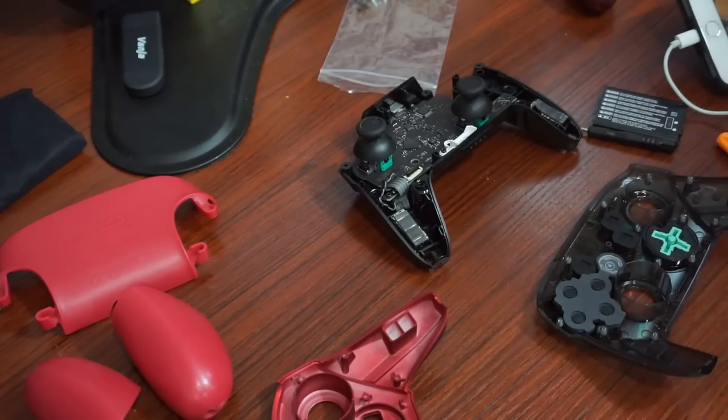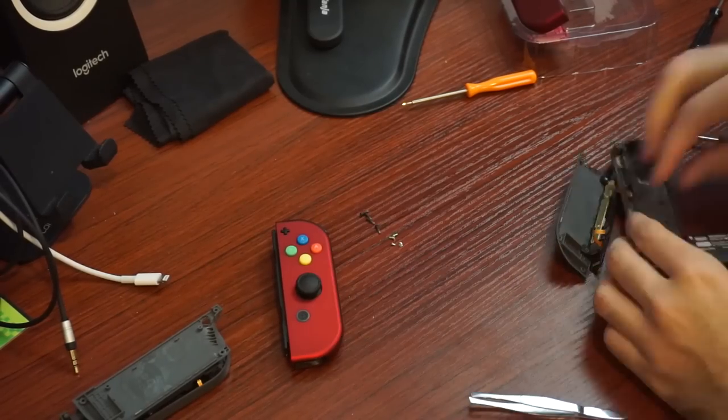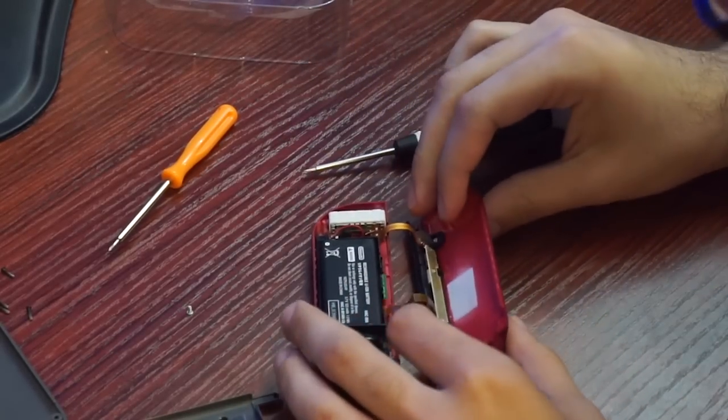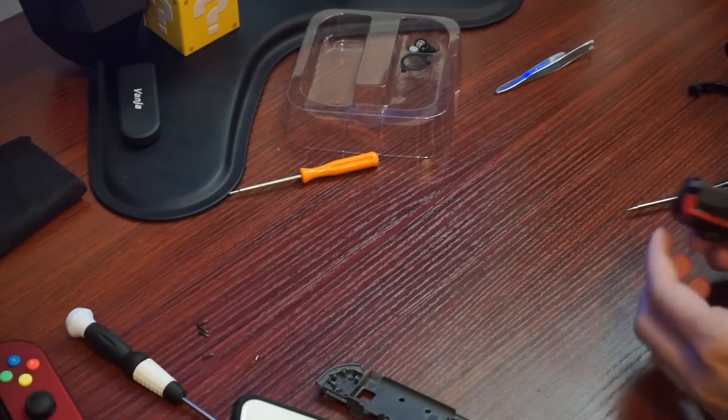Pro controllers take the same cable as the Nintendo Switch, so you'll already have that covered with a Switch Lite. Now, if you like the custom shells I have on these controllers, they're from XtremeRate on Amazon. If you're looking for a fun DIY project, the Pro controller takes around half an hour while the Joy-Con shells take around three to four hours, because you have to disassemble everything. The Joy-Con has three parts each, so it takes a while to unscrew and reassemble. That said, I think it's a project anyone can do — just carefully follow the directions. You only need screwdrivers, and the shells come with all the tools you need.